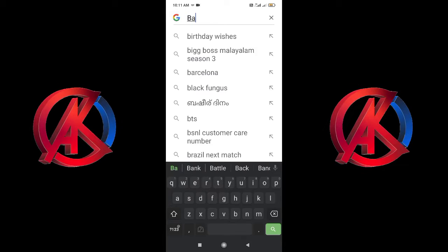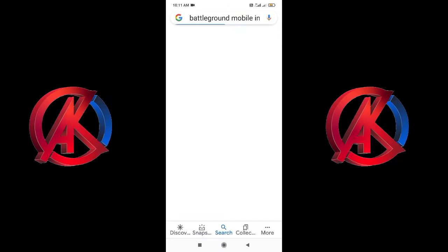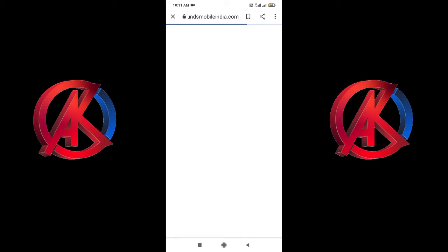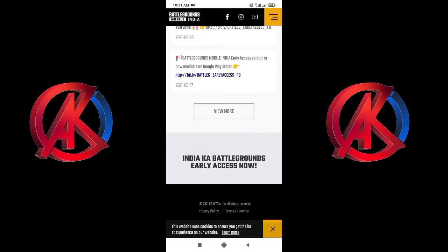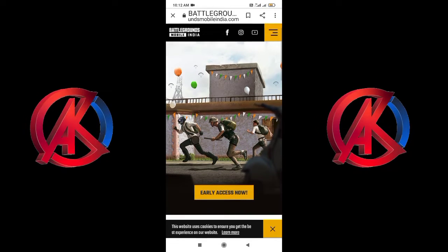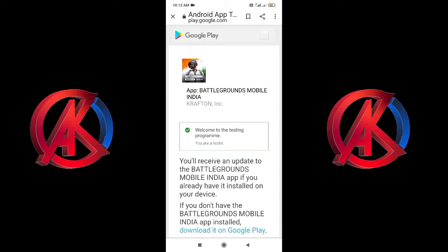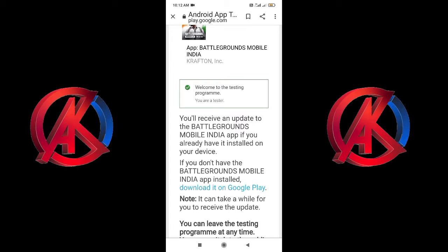We will download the Battleground mobile network. It will be the early access — click here. This is the testing program. You are a tester, you can download it. Welcome to the testing program.